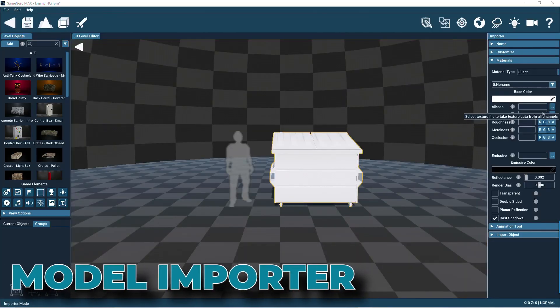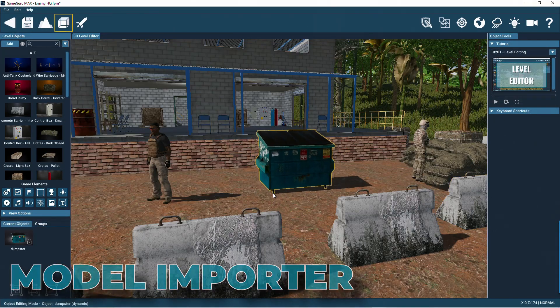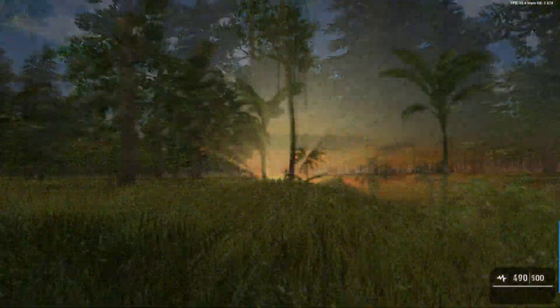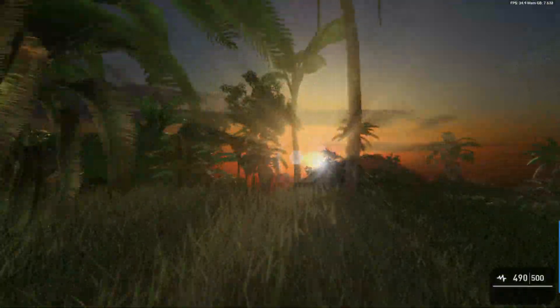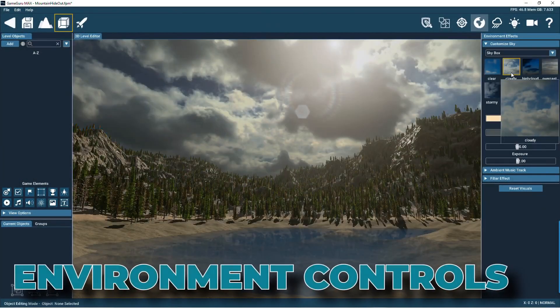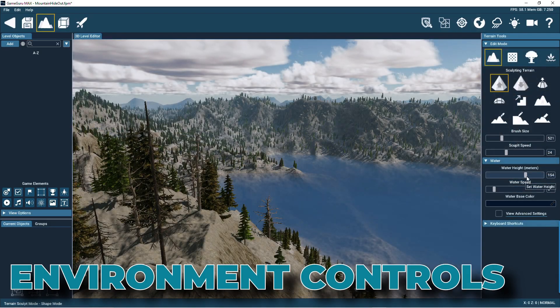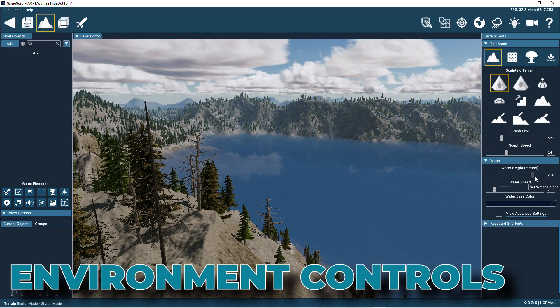The Importer lets you bring in 3D models and add them to your library. GameGuru Max lets you create visually stunning and physically accurate game levels. You'll find easy-to-use controls that let you customize the terrain, lighting, sky, water, trees, vegetation and much more.